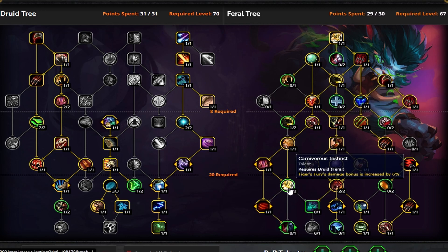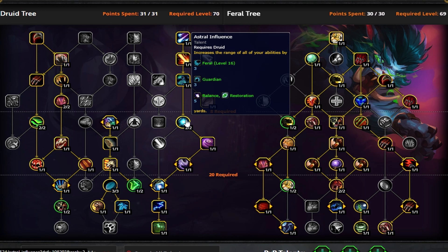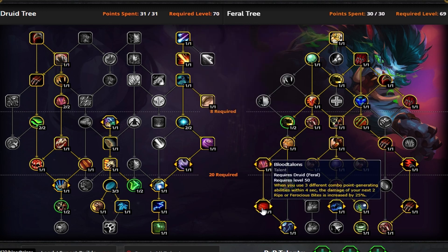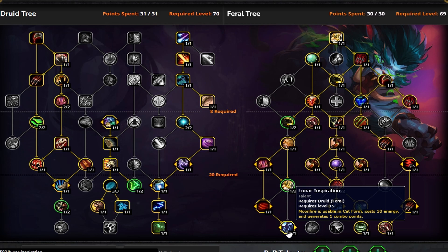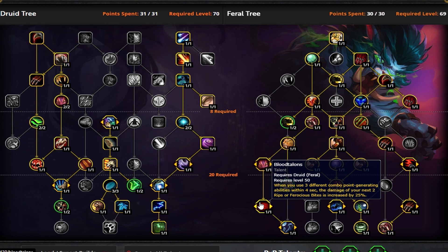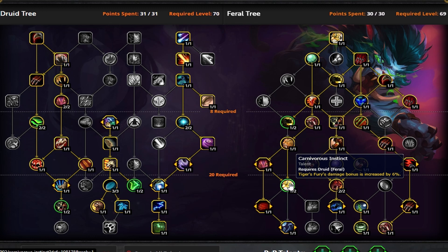You could also opt to take out one point in Carnivorous Instincts and go into Lunar Inspiration. Since Lunar Inspiration has been buffed, this is a completely valid choice. Something I've talked about in previous videos is that it's a phenomenal ability — it's ranged, with a 43-yard range if you're taking Astral Influence. It's also a great combo point generator for Blood Talons, affected by things like Primal Fury, so you can generate several combo points from Lunar Inspiration critting. You do have to consider your uptime in AoE over the 6% you lose from Carnivorous Instincts.